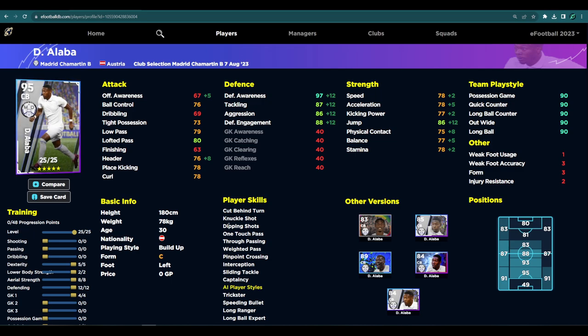If you wanted to play him as a DMF, a couple of key changes: take four into aerial strength, put one more into balance to get 78, and then put the passing up a little to reach 85 on lofted pass to be able to spread the ball out. When you get the ball as a DMF, you've got insane defense, speed and acceleration, stamina and balance, and also passing and dribbling — so you can get out of any difficult situation.